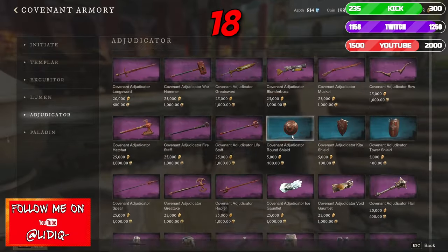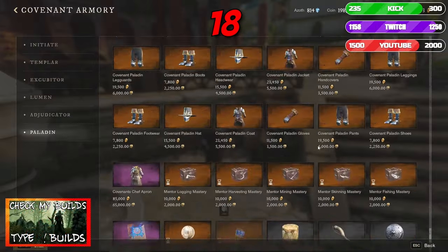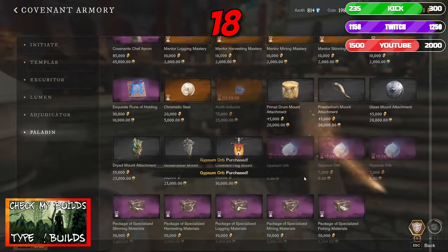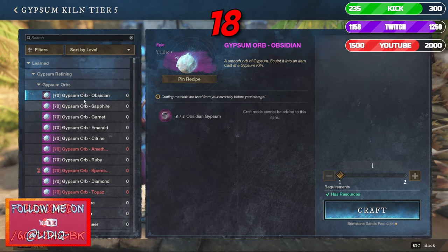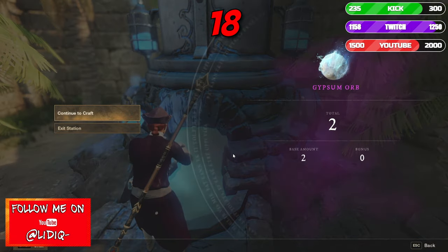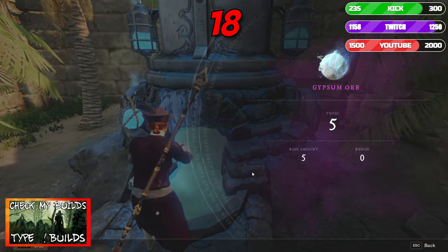Number 18: Gypsum Orbs. Going back to daily activities, we cannot miss mentioning gypsum orbs. They can be obtained directly from different side quests, the PvP track, or by getting 5 each day from the faction shop. There are numerous ways to obtain the orbs in their different color variations. As the orbs serve in a lot of high-end game recipes, they frequently sell well if you have the necessary crafting trade skills such as armoring, weaponsmithing, or arcana.